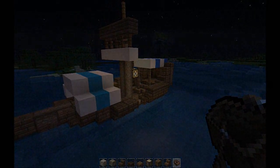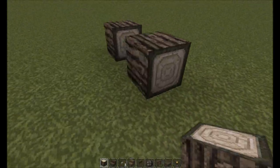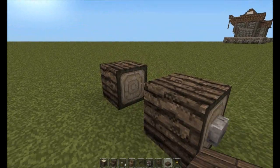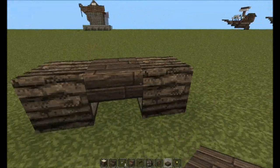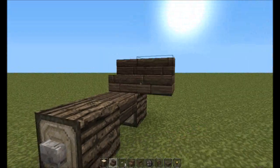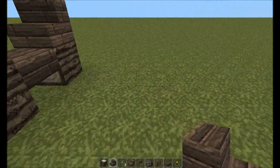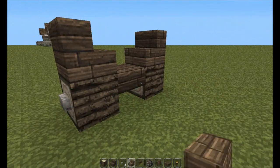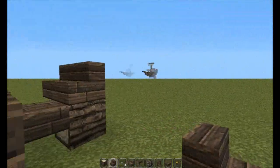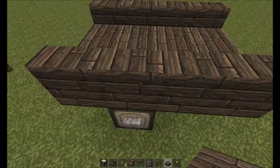Let's move on to the ox cart. It's a very simple design. Take some logs of whatever variety you like - I'm using jungle logs from John Smith - and place buttons on the outside to act as detail for the axle. Place an upside-down plank in the middle. This will be the wheelbase. With a fence gate at the front, place stairs along the edge - one block out at the front and two blocks at the back - then fill in the center with slabs. That's the base of the cart.